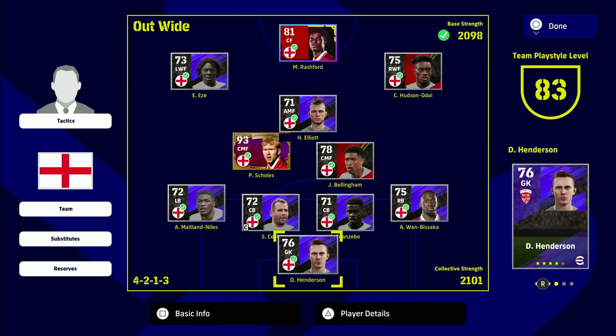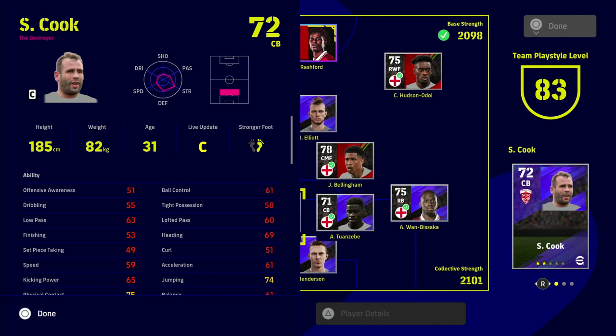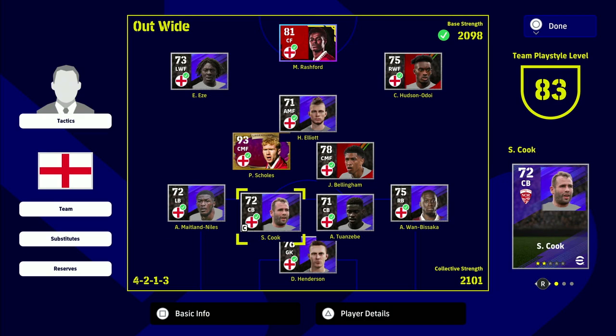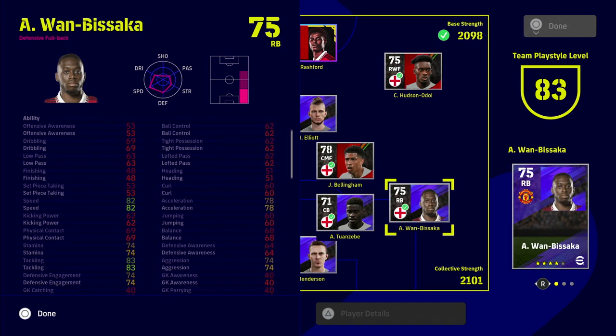I just have Rashford boosted up to a maxed-out 87, with 99 kicking power and 99 speed. But you can just get the normal version of Rashford - I think he's about 40,000 to 50,000 coins. This squad will still be under the limit, and any center forward around 78 to 80 overall will fit in this team's strength.